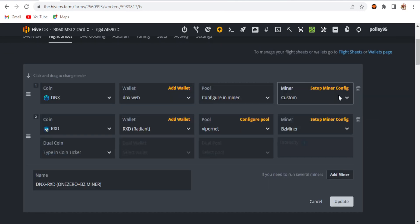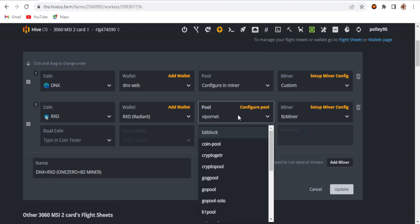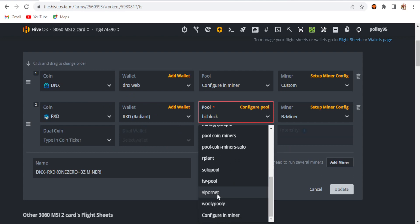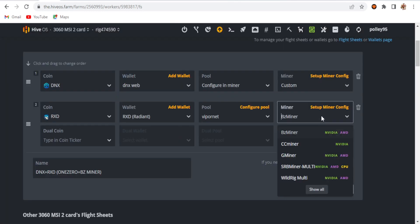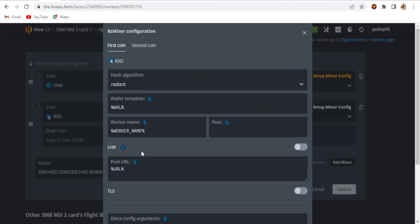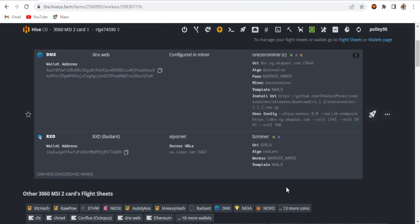Then I click 'add miner' and choose Radiant. I select my wallet address, select viper.net — using USA East — and choose BZ Miner. In the setup config file, I'm not using any extra config arguments; it's all default settings. I click apply on changes and update my flight sheet. This is the overall flight sheet.